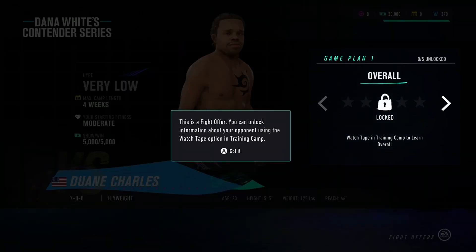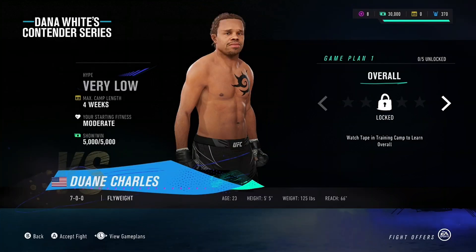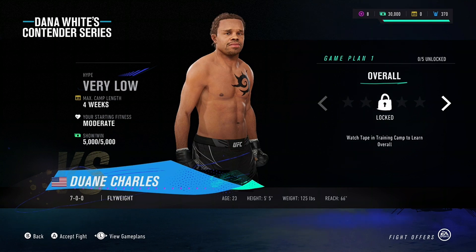The only thing I can do right now is accept a fight offer. You can unlock information about your opponent using watch tape in training camp. Declining a fight offer could negatively impact future contracts, bonuses, and rankings. Fight hype is very low, max camp length four weeks, starting fitness moderate. My opponent is only about an inch taller — let's do this.